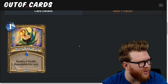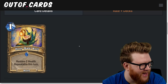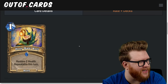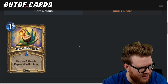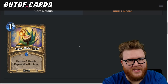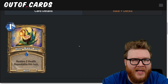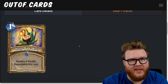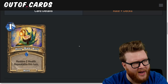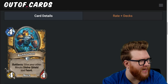Moving over to Paladin cards — first is Holy Maki Roll, a one-mana holy spell: restore two health, repeatable this turn. This has Witch's Brew vibes but it's a one-mana spell. One-mana shenanigans are always possible with repeatable-this-turn effects, cost discounts can do crazy stuff, there are holy spell synergies, and sometimes it's just a heal-20 in a desperation play. Some way to cheese this card feels like it's going to be possible, so I think it can do some crazy stuff in the right environment — four-star card.